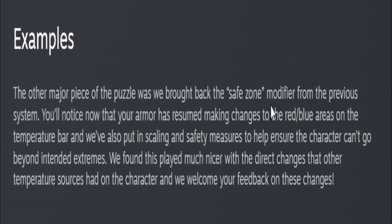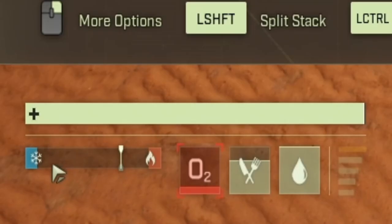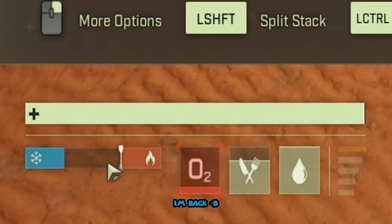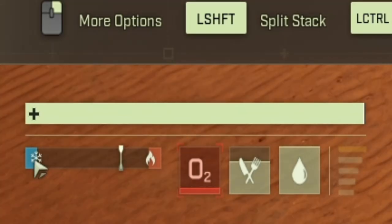Most gear now also has the safe zone modifier back. With full Nannio armor, there's a large safe area — not 100%, but still pretty good. Being naked puts your safe area much smaller, but with Nannio it's much larger. The safe area means you won't get cold or hot. Once you're outside it, blue indicates hypothermia and cold, and red indicates hyperthermia and heat exhaustion.